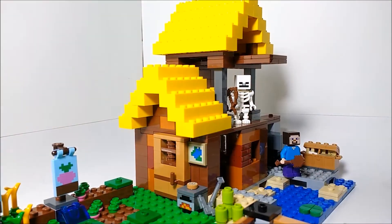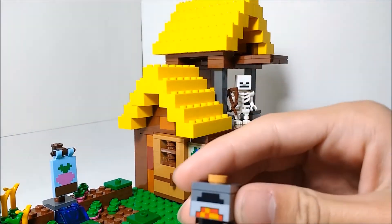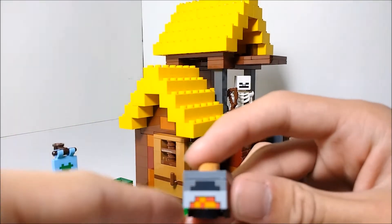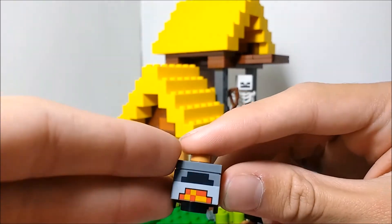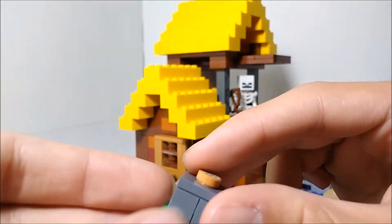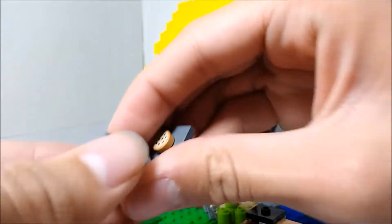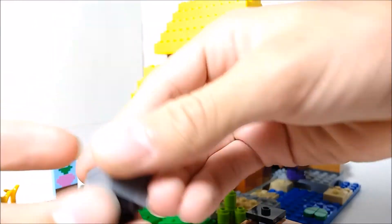We've got a new furnace design, which is really cool. I don't have the other furnace to compare it to, but I did look at it in person and I think this one looks a whole lot better — the fire there looks a lot better than just translucent plates. It's actually double-sided: on one side it's a burning furnace, and on the other side it's a dormant furnace. That's really cool.